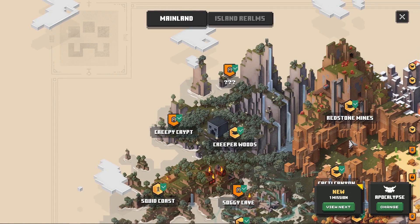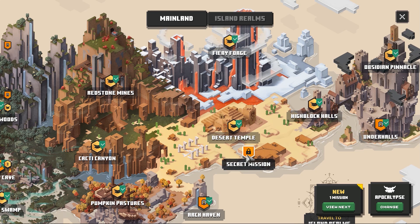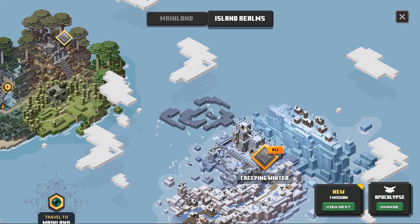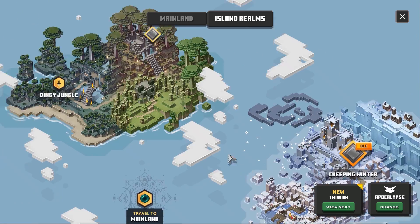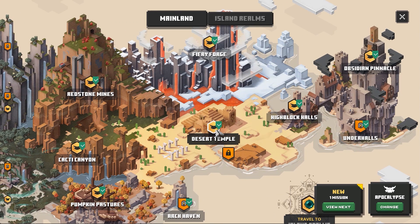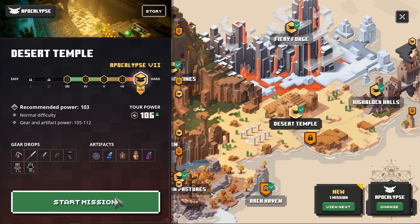If you open up the map, you can see a new locked secret mission right here. This one is the lower temple mission. This will give you access to some new loot, which is really awesome, and you don't have to do anything for it except unlock it. We also have the Island Realms right here, which brings us to the new DLC maps. We are going to travel to the Desert Temple — this is where we are going to unlock it, and I will show you exactly how. So let's get right to it.